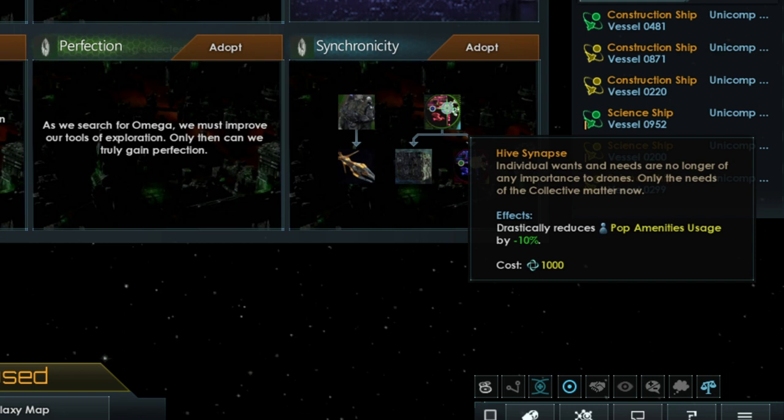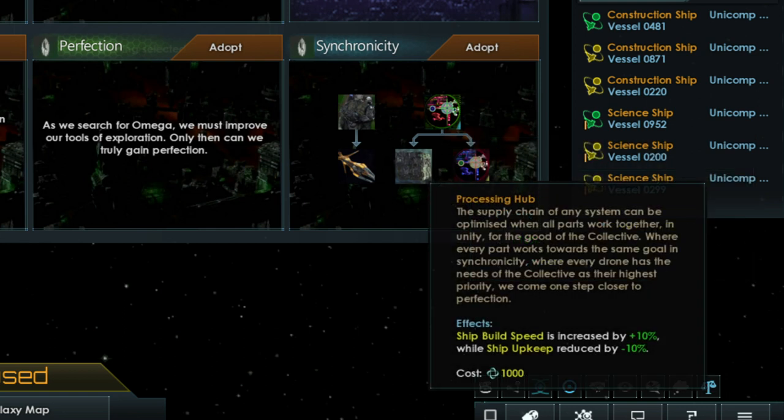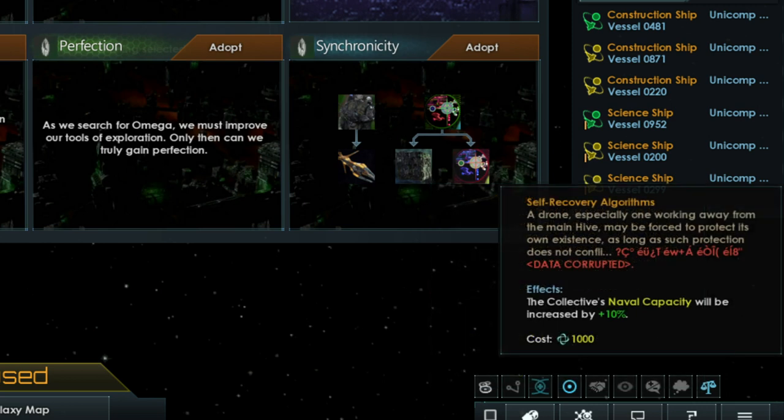The Hive Synapse tradition reduces amenities used by your POPs by 10%. These replace the entertainment value found when playing other empires. The Processing Hub tradition improves ships by increasing build speed by 10% and decreasing overall upkeep by 10%, making ships slightly less expensive to maintain and quicker to build. Finally, the Self-Recovery Algorithm tradition increases your naval capacity by 10%, which can be very useful later in the game to support additional tactical cubes or even the Omega Cube.